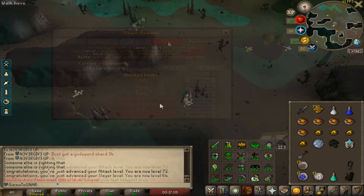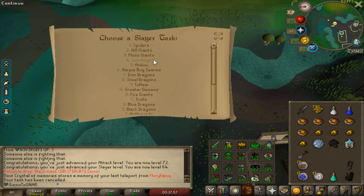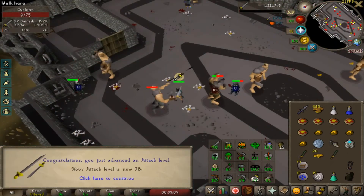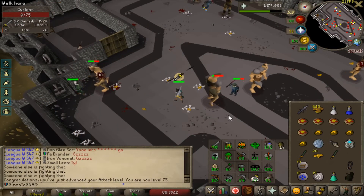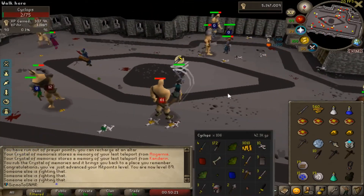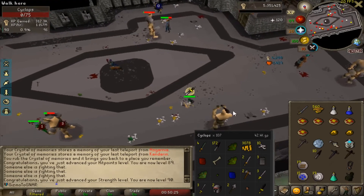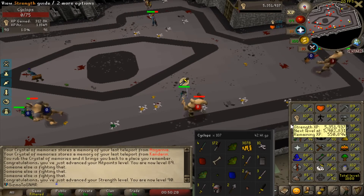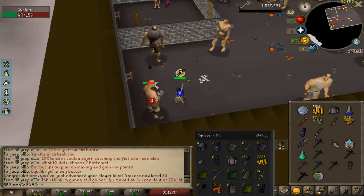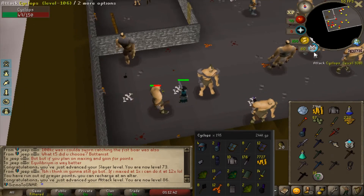I'm going to cancel my task. Hill Giants counts for Cyclopses. I'm going to go for Defenders now and start training my attack skill. There it is — 75 attack, the Armadyl God Sword. 90 strength. I'm going to start training attack now. I also need the Adamant, Rune, and Dragon Defenders. There is the Dragon Defender — 86 attack. It took us 195 kills for all the defenders.